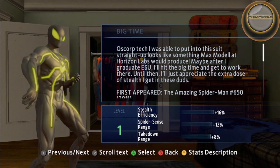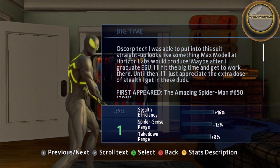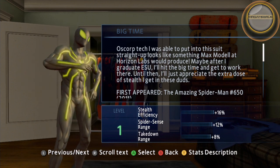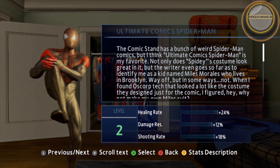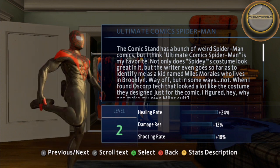Spider-Man 2099 is unlocked by clearing a hideout. It specializes in stealth tactics. Ultimate Comic Spider-Man 2099 is unlocked automatically during the story. It specializes in healing and web shooting.